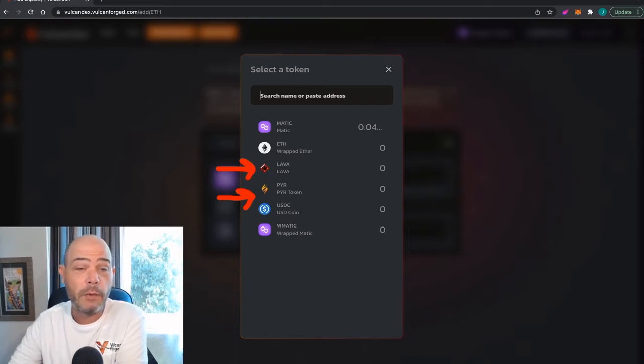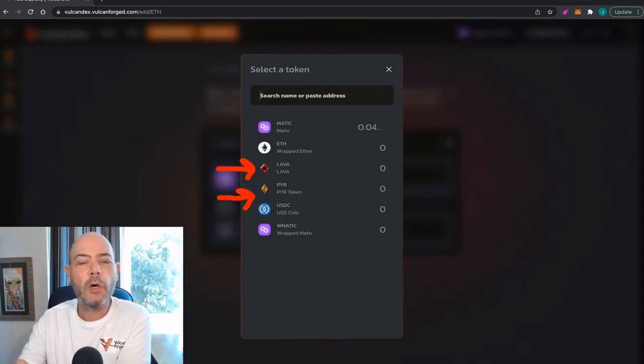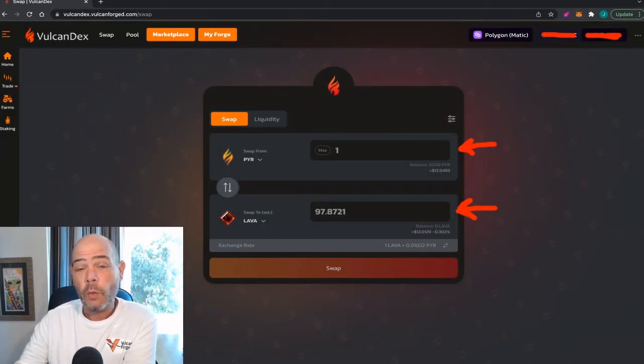On the Polygon network right now, you've got Matic, Wrapped Ethereum, Lava Coin, PYR Coin, USDC Coin, and Wrapped Matic as well. I'm going to exchange Lava and PYR coins as my example here. When I go ahead and choose my Lava and PYR coins, I can enter an amount that I want to trade, and it gives me the corresponding amount that the Vulcan Dex will offer.